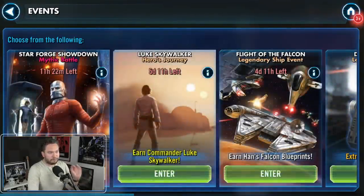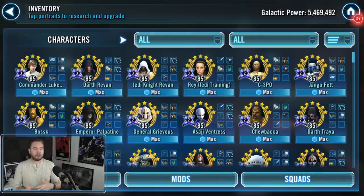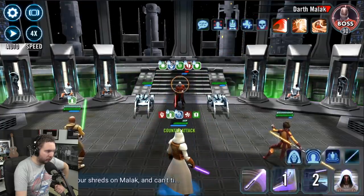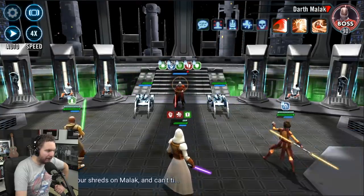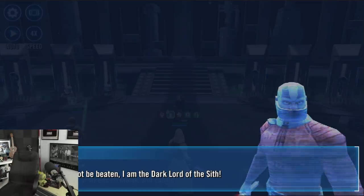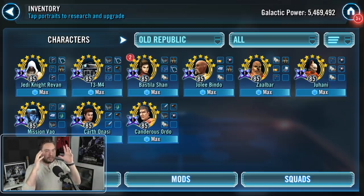What I want to do today — because I already made one video earlier when the event first came out on my main account showing how you can do this event without Mission, with very little Zetas — I want to make a quick, succinct guide on what is the best team, best mod loadout, and the best strategy to knock out that Light Side Path really easily. If you follow this video and do what I do, this event should be easy.